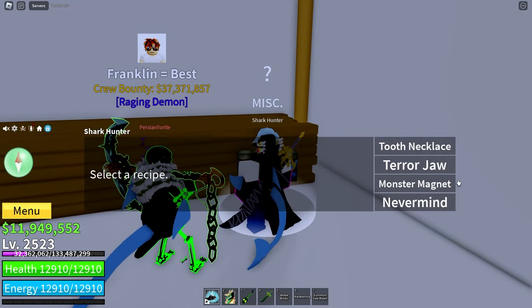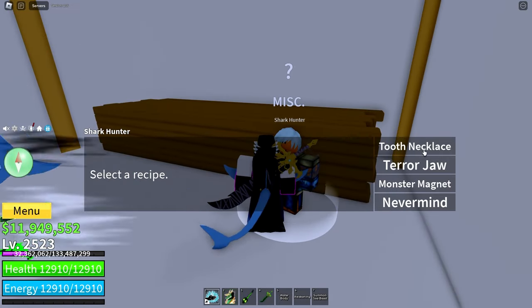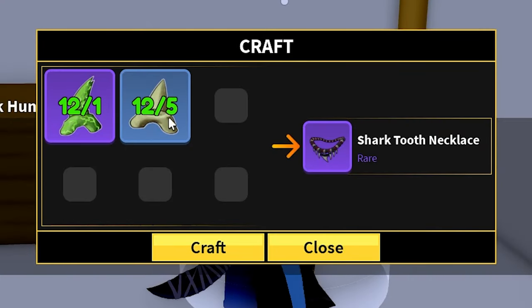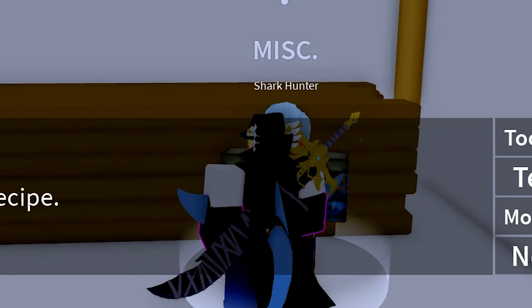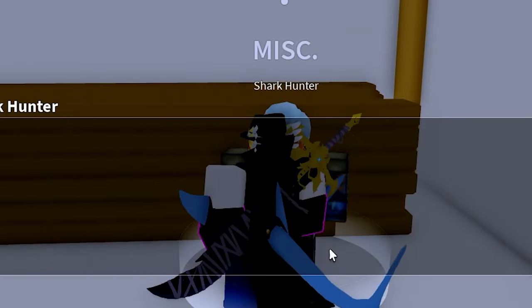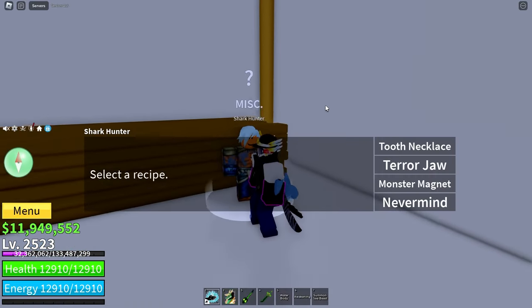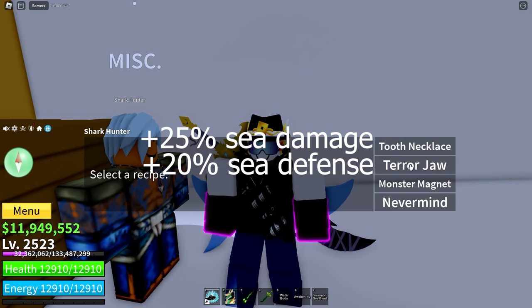There are three things to craft. The third will be locked until you craft the tooth necklace and the terror jaw. To craft the tooth necklace: one mutant tooth and five shark teeth. For the terror jaw: one terror eye, two mutant shark teeth, ten fool's gold, and five shark teeth. The tooth necklace gives about 25% extra damage against sea events, and the terror jaw gives 20% defense against them.